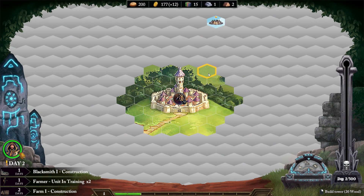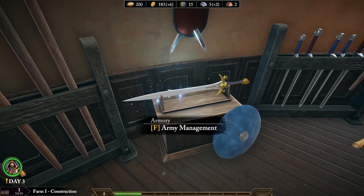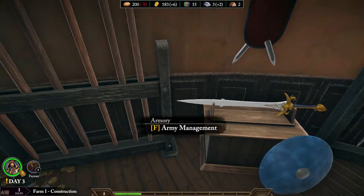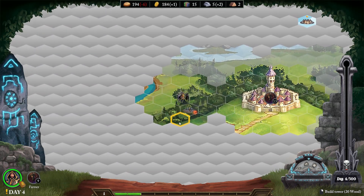You can explore the world through a hex-based campaign map. Locations to visit include villages you can defend or trade with, custom campaign map locations, and multi-level dungeons. Traveling and other activities take time, making the world more dangerous as the game goes on.